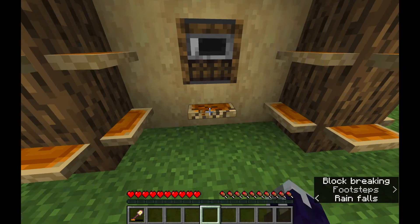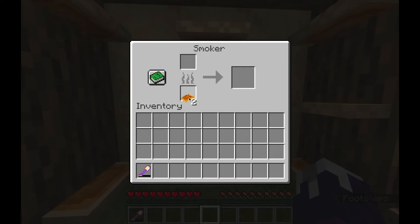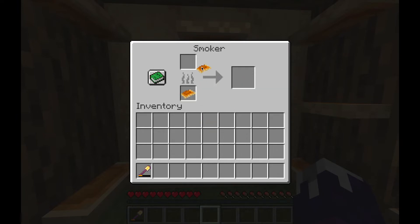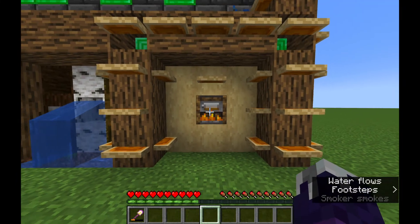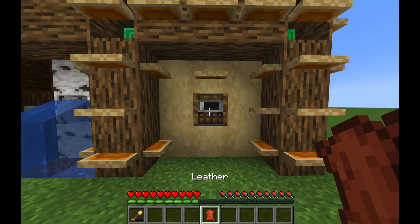The last change is shell fungus now has a use. In a furnace, it will smelt 4 items as a fuel, and it can be smelted into leather. However, it can only be smelted in a smoker or a campfire — it takes 10 seconds in a smoker and 45 seconds in a campfire. So now there's an alternative way of getting leather, and leather is pretty easy to fully automate now.